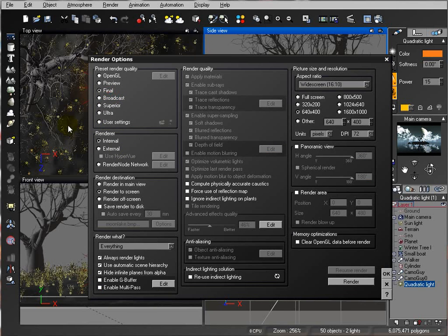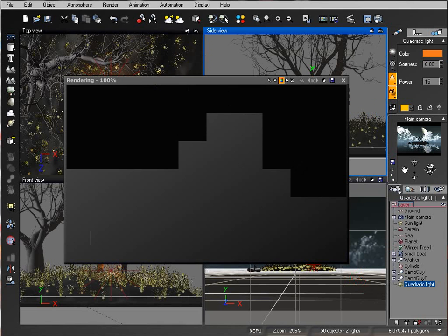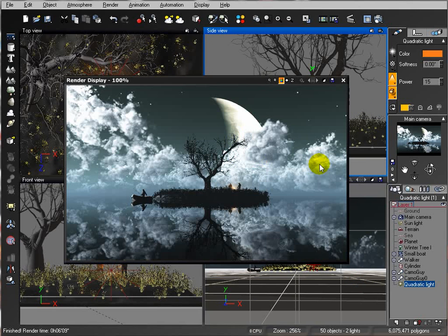Now we're ready. Set the final quality higher if you want and let's render the final image. Here is our final image. You can adjust more — maybe make the island not as tall, or add additional details. This is something to inspire you to create and experiment inside Vue. Thank you for watching this tutorial from Geek At Play Studio. Visit us at www.geekatplay.com.